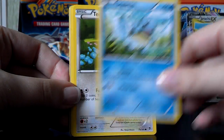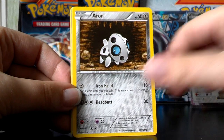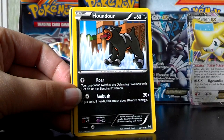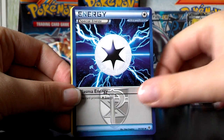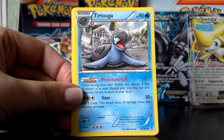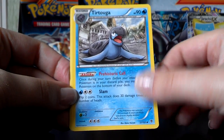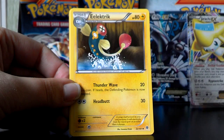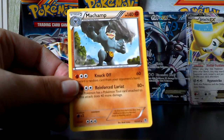Squirtle, Teddiursa, Aron, Houndour, Houndour, Ducklett. Plasma Energy. Tortuga — pretty cool, I like the drawing and picture. Electric. A Reverse Treckon and a Virizion Rare.